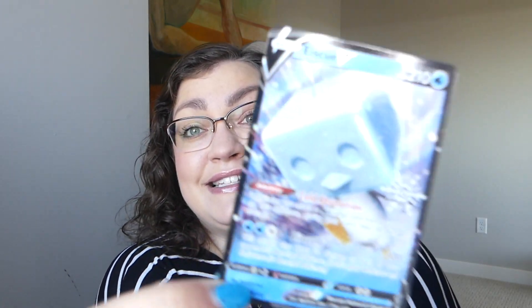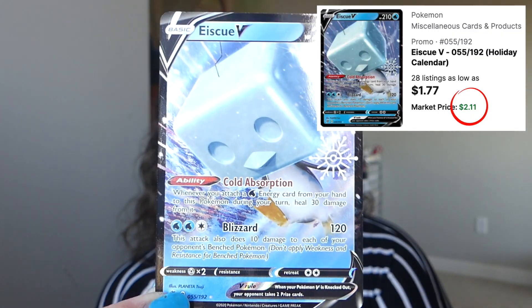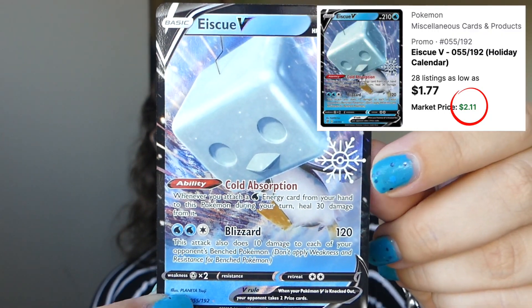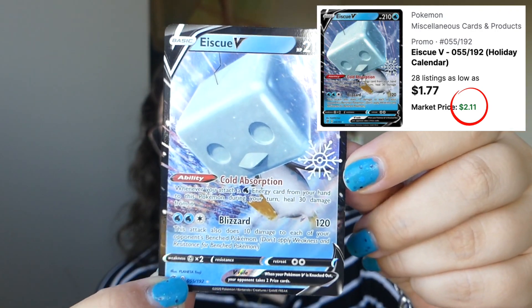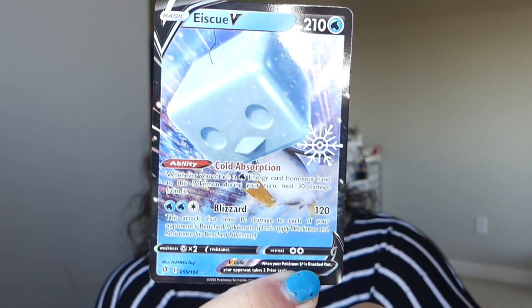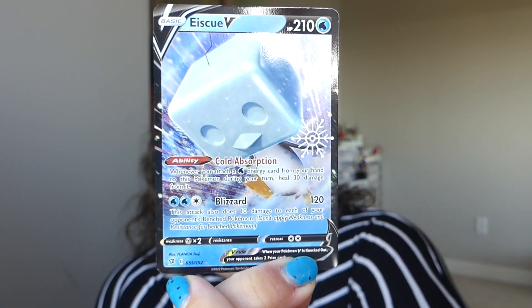Next, looks like we've got another promo card. Let's see if I can get it out of here. Yes, I can. Is it intact? Yes, it is — a little dinged up at the top, but that's what people were saying. So here you go. We have got Ice QV. We have got the Pokeball with the snowflake denoting that it was from this product. What was this from? Rebel Clash, it looks like, based on the bottom symbol. Very nice.